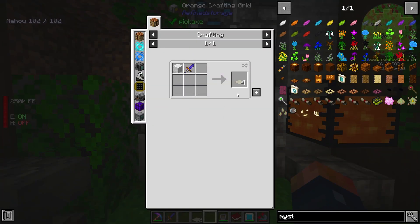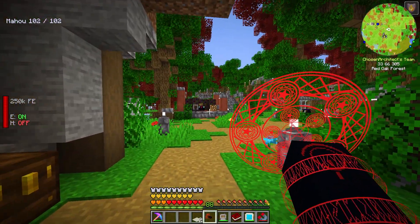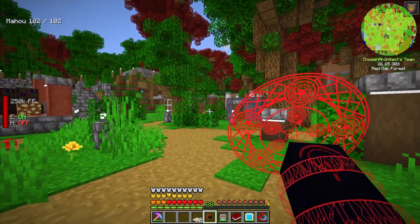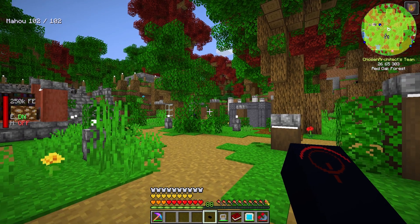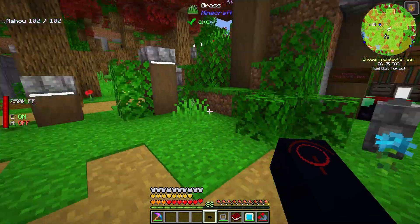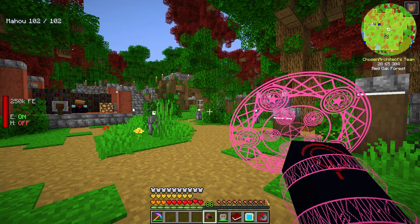One of the really cool items we could make is the Mystic Code, which requires a little bit of powdered gold. All in all it's not too much to make, and wow — that is some sexiness right there. It can hold three stacks of individual scrolls, and I can change which one is active by holding my secondary key — I have it set to Numpad 2. It actually changes colors depending on which slot you're in!